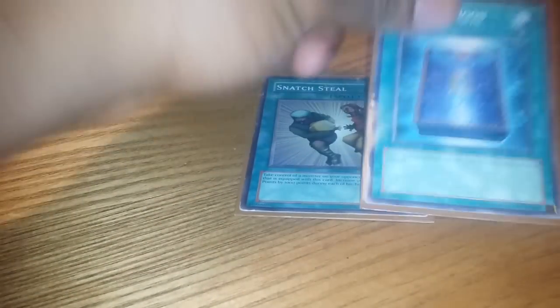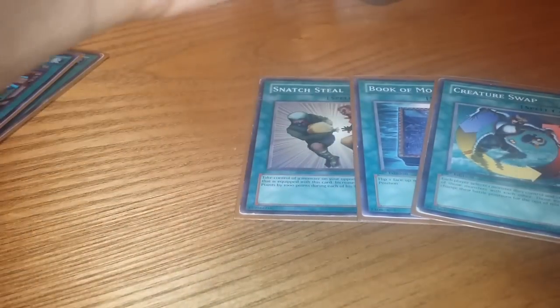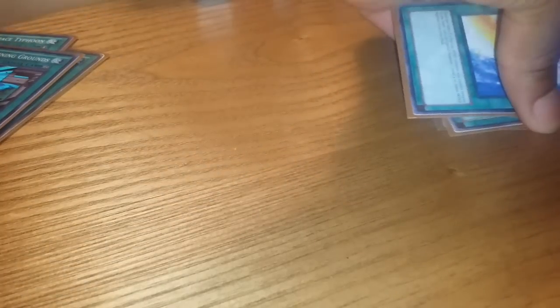Other singles: Snatch Steal, one Book, one Creature Swap, and Divine Wind of Mist Valley. That's all the spells.